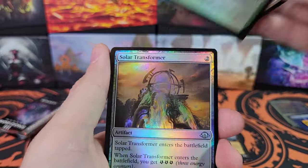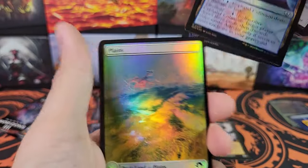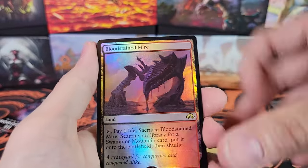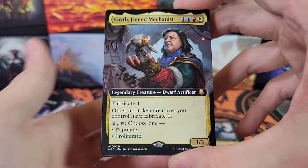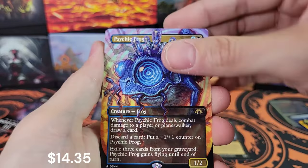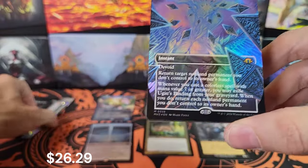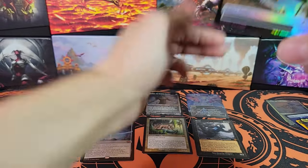Jolted Awake, Gift of the Viper, Cephalid Coliseum — interesting. Blood Soaked Insight. There's the Commons and Uncommons. Bloodstained Mire — regular border foil. Kaith for Commander, Sewing Mycospawn, Psychic Frog. Ugin's Binding — very nice. We got two Ugin's Bindings in the same box — that's interesting. Foil Ugin's Binding — very nice.